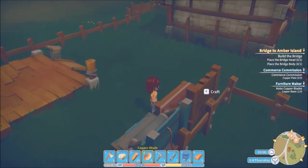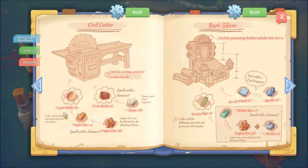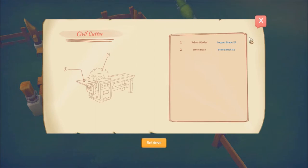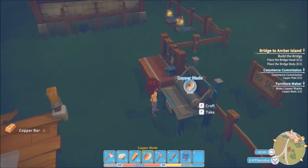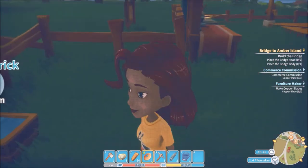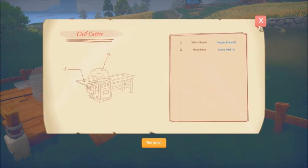Found it — copper plates are on the silver cutter. Let's figure out what we need to make it. We need two copper blades and five stone bricks. We only have one copper blade so we need to go make another one. Taking the grinder recipe back — copper blades are over here. Can we make two? Not without more fuel. Making one copper blade for now.